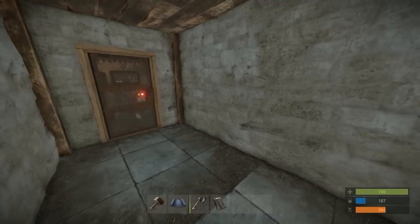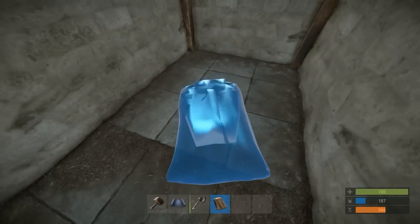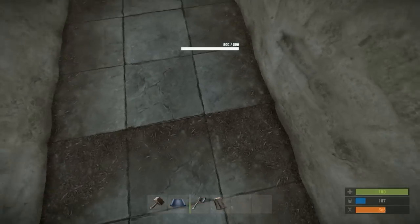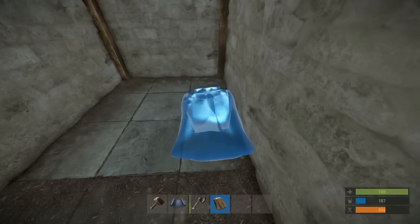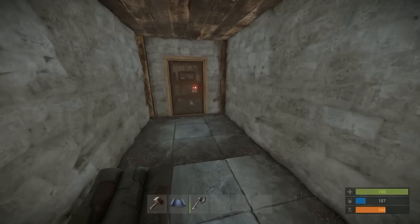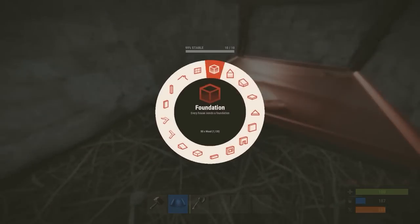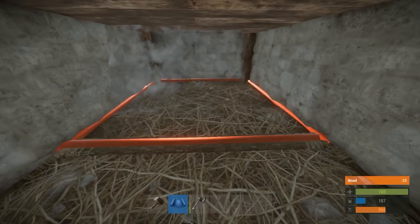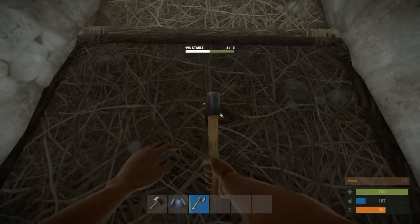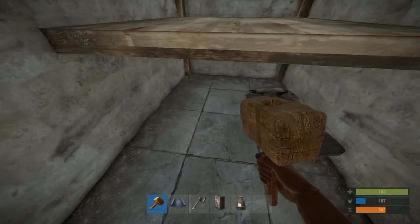The shell of your base is now complete but we are not done yet. First off you want to place down a sleeping bag just past the first floor leading it to the second floor, just right in front of it. Now pull out your building plan, place down a half block, jump on top of the half block, pull out a square floor, place that down, and then destroy the half block.